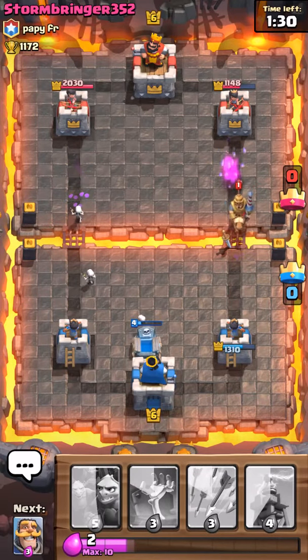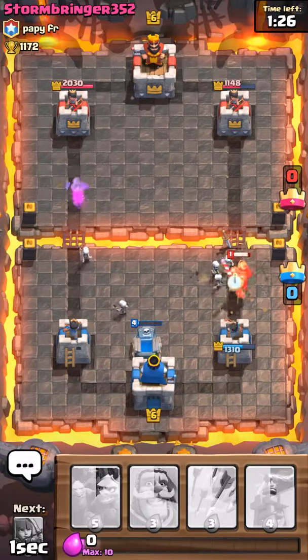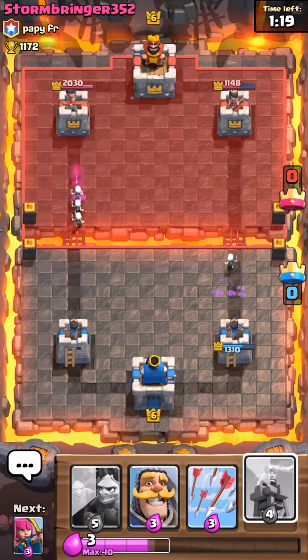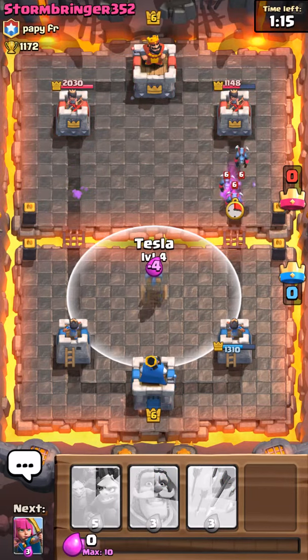The Hog Rider is really good, even though he dies kind of quickly. And Skeletons are really good against the Prince — that's his main weakness. Let me put this Tesla down to defend, right there.